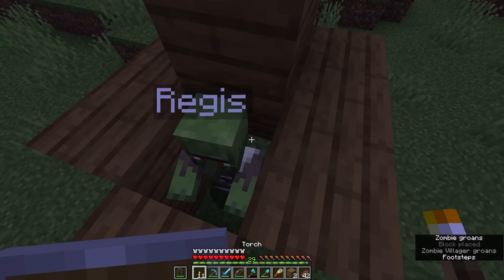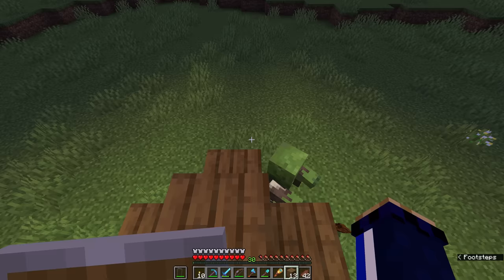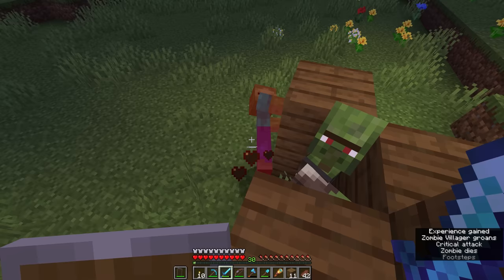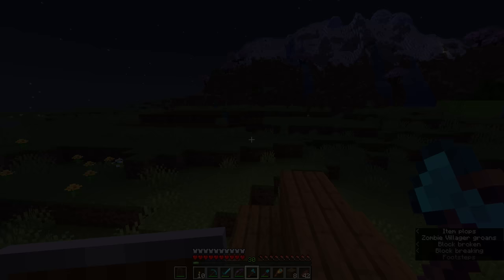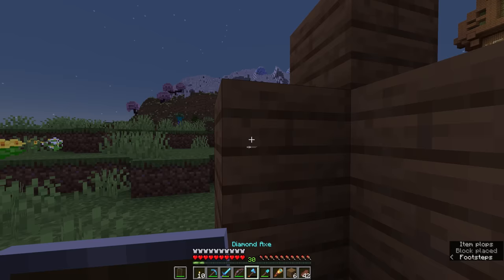Another zombie villager is here — that's actually cool. Maybe we can take advantage of that opportunity and lock this guy in as well. We got two zombie villagers in one night! Having the roof overhead is very important, because when the sun comes up these zombies might start to burn if there is sunlight directly overhead. And since we have name tagged one of them but not the other, this one has a chance to despawn while the other is probably going to stay there for as long as we want.